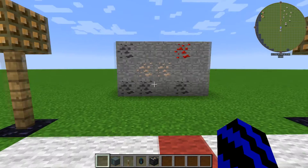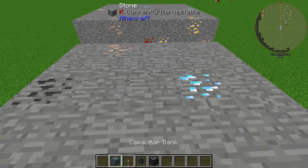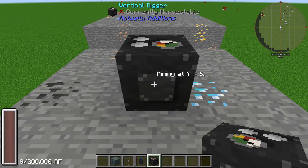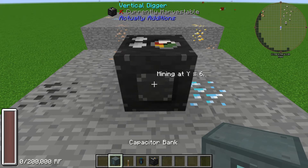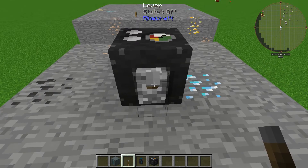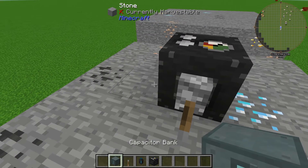I've got some stuff set up here. If you fly up to where you want to mine, you're going to place it down. As you can see it has a capacity of 200,000 RF, which is fantastic. I would recommend placing a lever on it and flicking it on straight away.